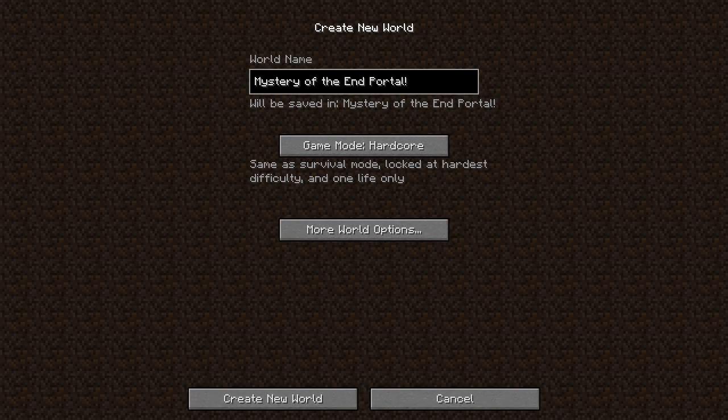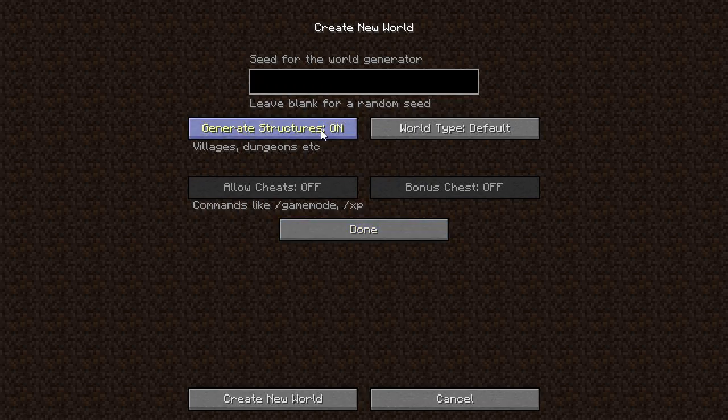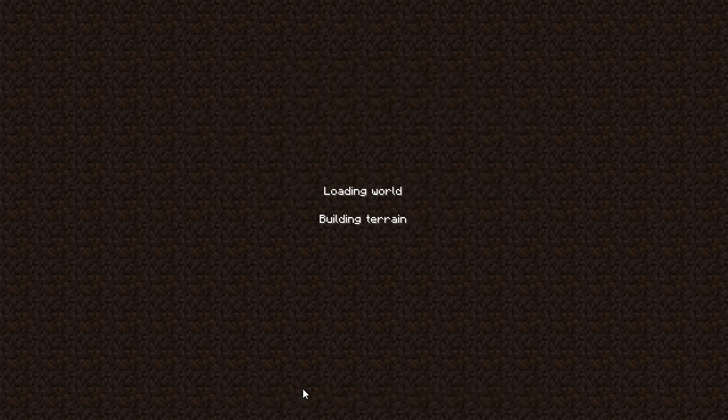Hey guys, it is a new month, so it is time for a new MHC challenge. This one is called Mystery of the End Portal. We've got it set for hardcore. Let's go ahead and change the other world options. We need generate structures on — yes, definitely. World type is large biomes, and the seed is 'the end!' That is the seed we are using for this month. So let's go ahead and create the world and get started, because we're going to have to really get this going as quickly as possible.